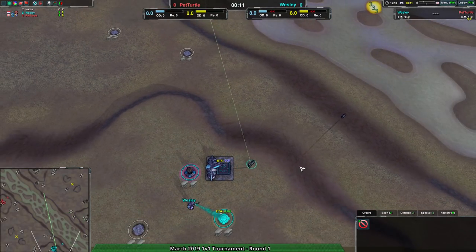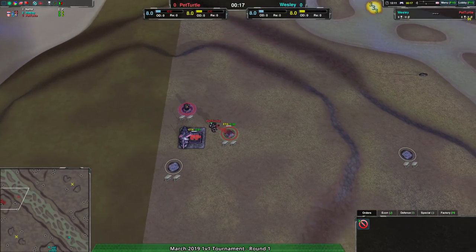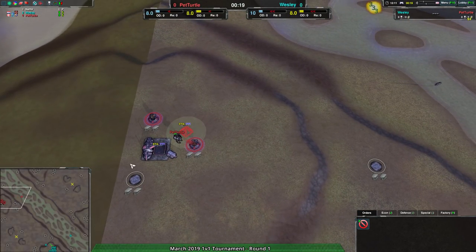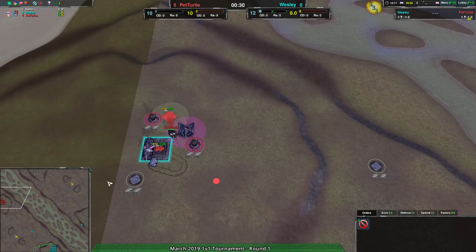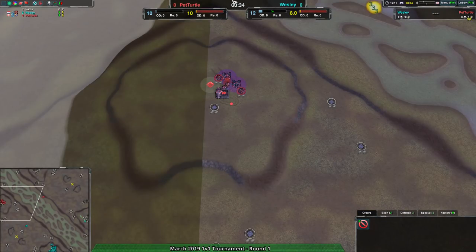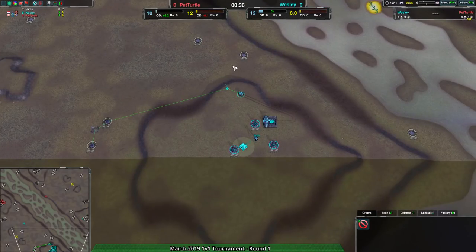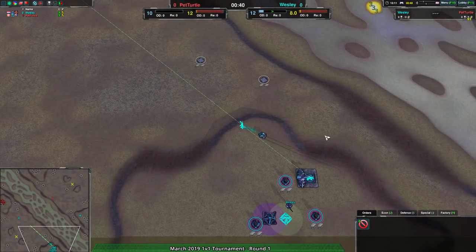I kind of expect this not to be too one-sided, but I'm thinking Wesley is probably a slight favorite — a little more likely to win, but only slightly. Pet Turtle is starting out with a fairly energy-intensive start. Wesley, on the other hand, is going for quick radar and quick metal, which I kind of agree with.